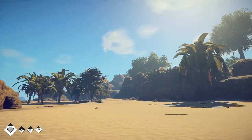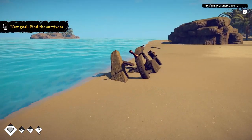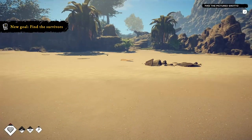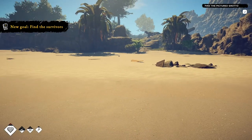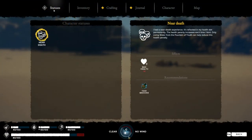Waking up on the beach, don't know where I'm at. Here are the portions of the shipwreck. This is a hardcore survival game. Looking at the statuses — character stat shows 'near death.' I had a near death experience and it's reflected in my health stat permanently. The health penalty increases each time I faint. Only living water from the Fountain of Youth can reduce this penalty. The effect is negative 10 health, but I could help it out by taking living water.